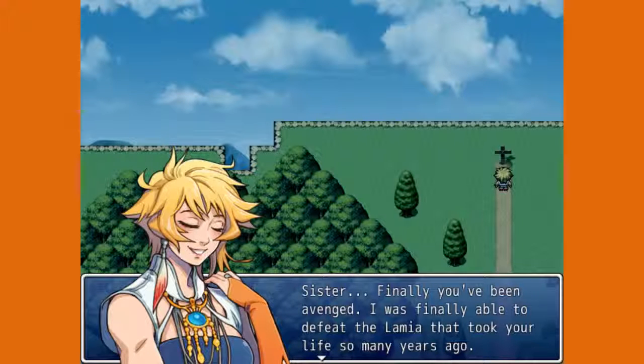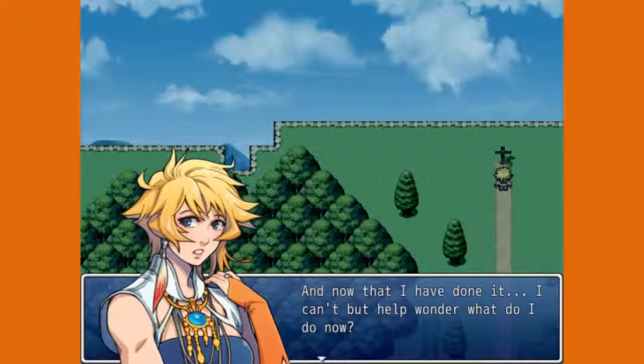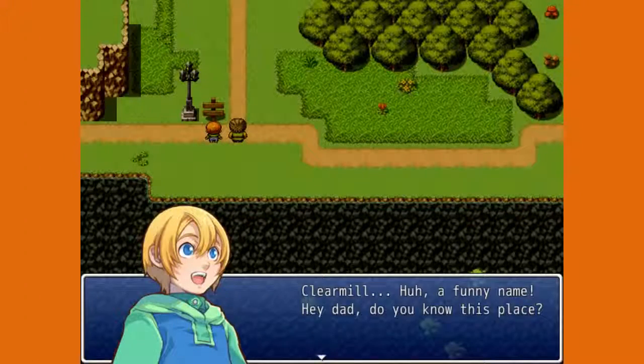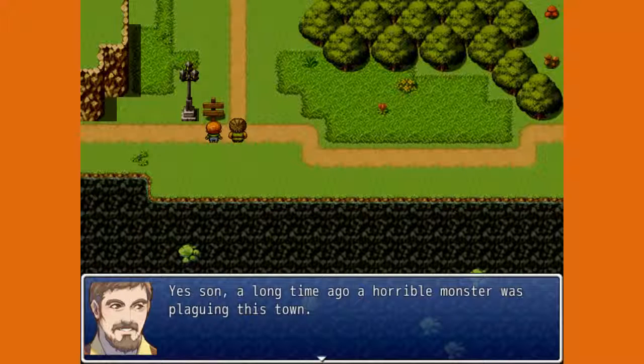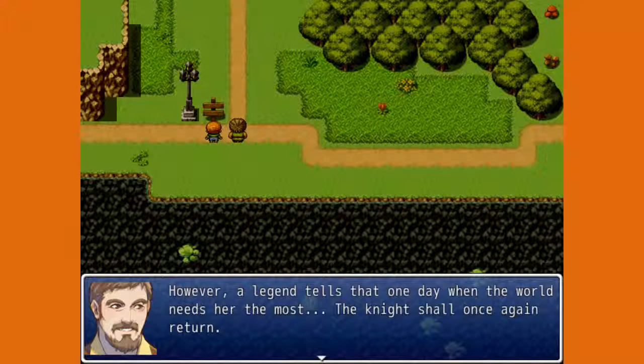'Finally — you've been avenged. I was finally able to defeat the Lamia that took your life so many years ago. To think how many years it took for me to finally become strong enough. All that time spent on training just for this. Now that I've done it — I'm still sad, I suppose. No one knows what tomorrow will bring. I'm looking forward to one day talking to you again.' Clear Mel — funny name. A legend tells that one day, when the world needs her most, the knight shall once again return.